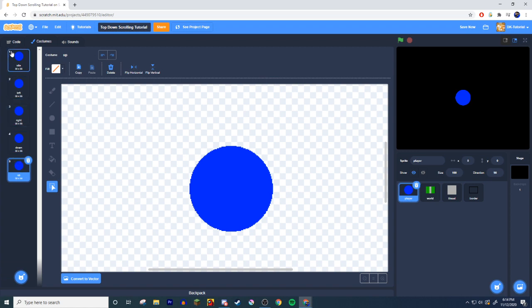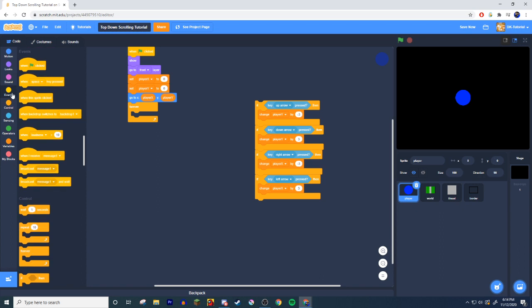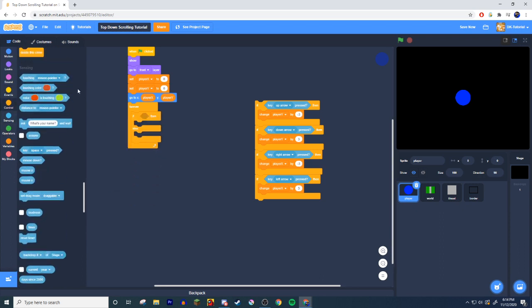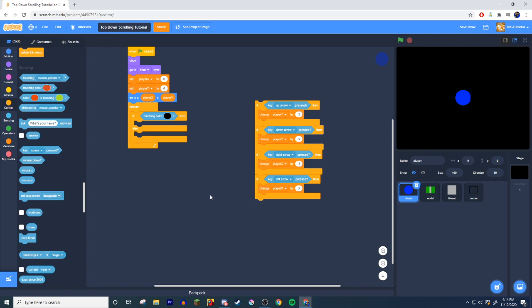Now take the existing movement code out temporarily and put in an if/else. Grab a 'touching color' block and choose black, because black is the color I'm using for walls. So: if touching color black, then...